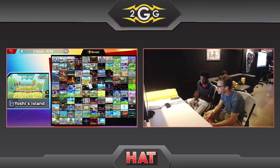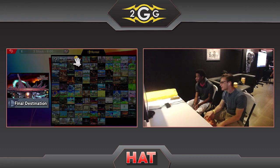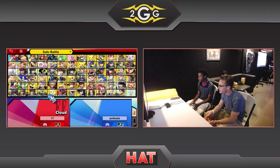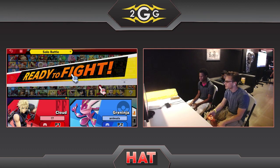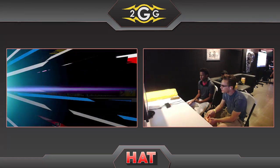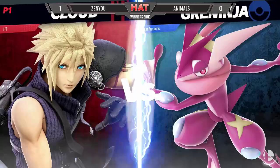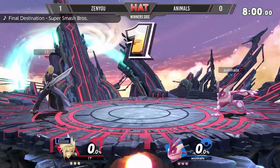I don't think Yoshi's Island is a pick anymore — I think they removed it in favor of Yggdrasil. I don't really like that stage, but it's fine. I just liked how pretty it was. And Zenyu is going to go ahead and fall at the cloud — okay, Smash 4 special. Zenyu coming in with the old top-tier character. It's the top-tier versus the nerf, right? Yes, basically with Greninja.